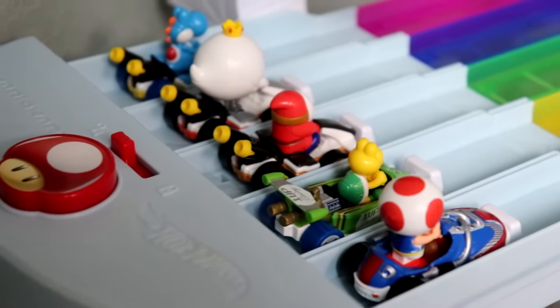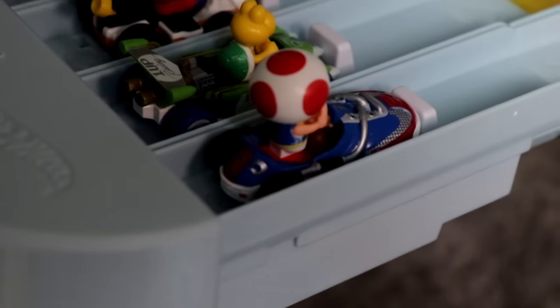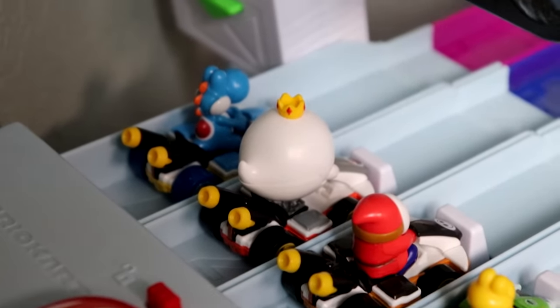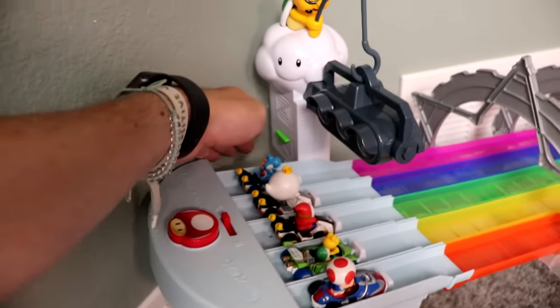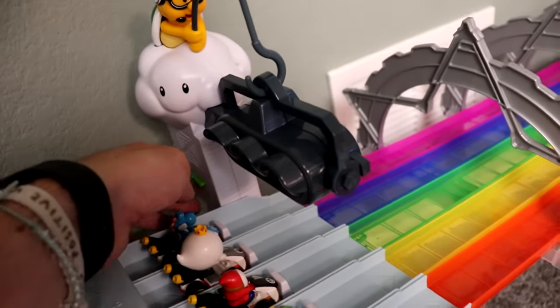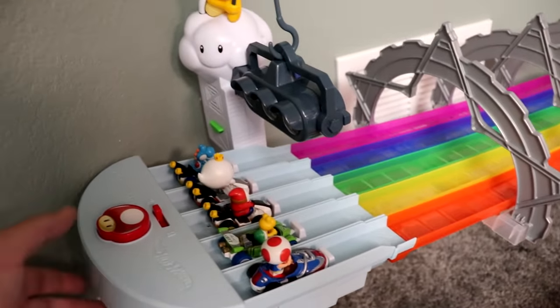Here we go into the fifth and final matchup before the finals — we have some menacing fast cars today. We have Toad, Koopa Troopa, Shy Guy, King Boo, and Blue Yoshi. We're going to turn items off first, then click Lakitu. Let's see who's going to take lap one of this race on Rainbow Road.